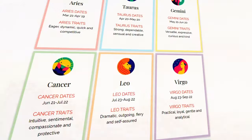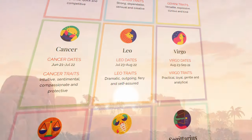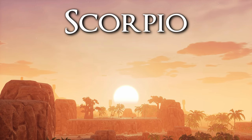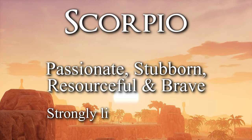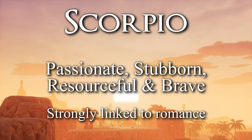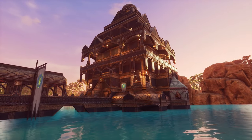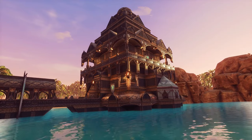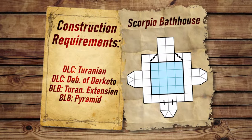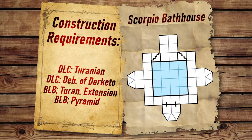I'm going to be getting all my information from horoscope.com as it seems like a pretty reliable resource. Scorpio is a water sign and they are passionate, stubborn, resourceful and brave. They're strongly linked to romance and things on the spicier side, so with that in mind, today we've got a Turanian bathhouse and brothel tying together the personality traits with the water nature of the sign. The requirements are on screen now, feel free to screenshot them if you need to. So without further ado, let's get started.